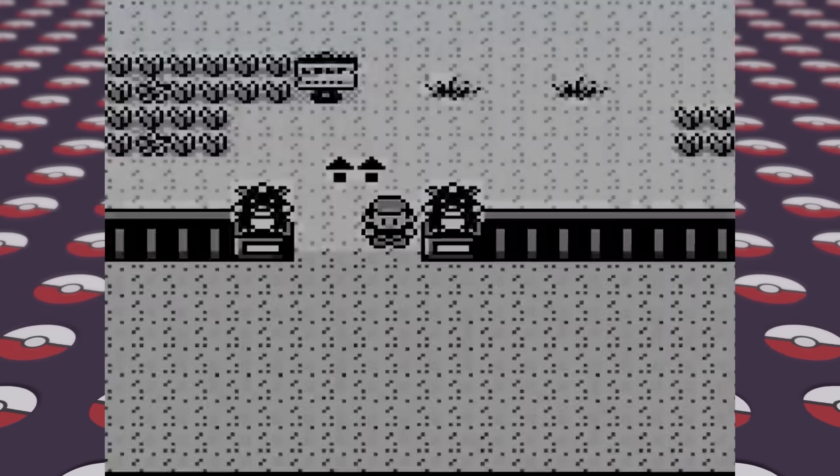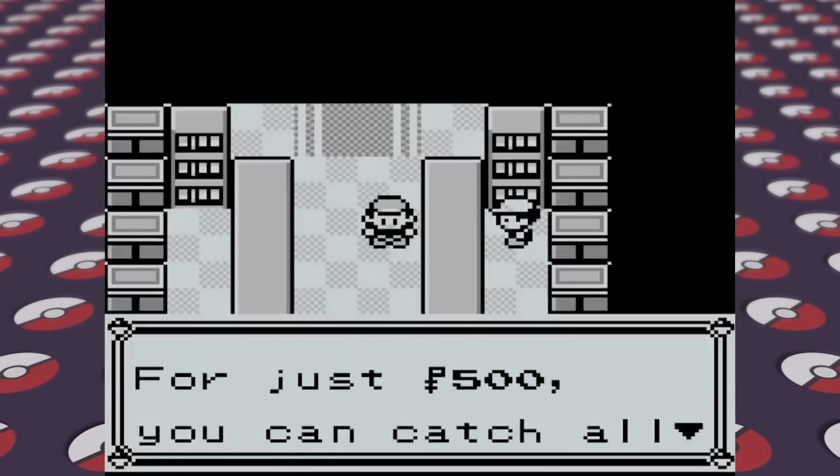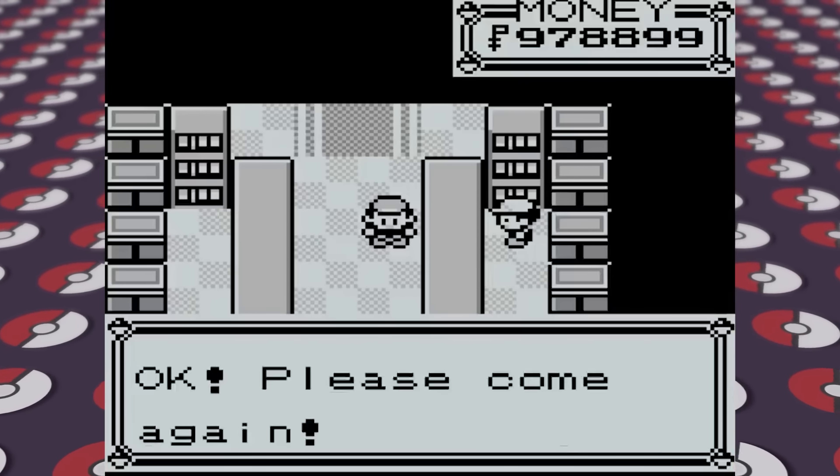You could do this in Pokemon Red and Blue. All you have to do is go to the Safari Zone, pay to get in, turn back into the gate, then walk back outside of the Safari Zone again and save your game, then reset. Once your game is loaded back up, walk back inside the Safari Zone gates and the guards won't stop you, allowing you to go all the way back through Fuchsia City while still being entered in the Safari Zone.